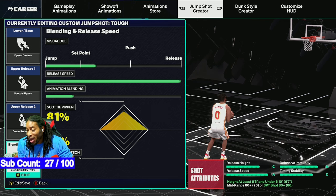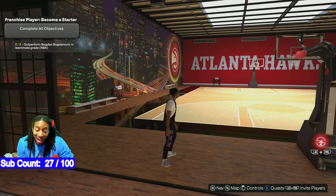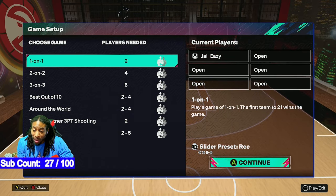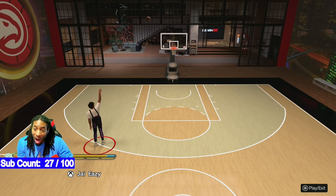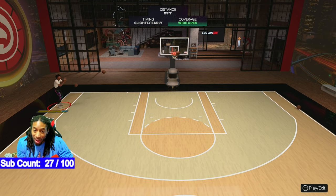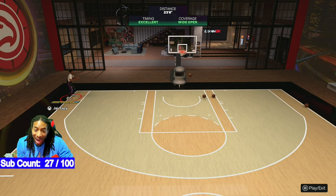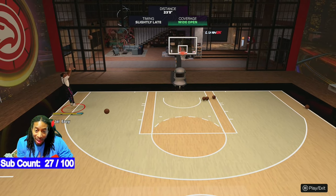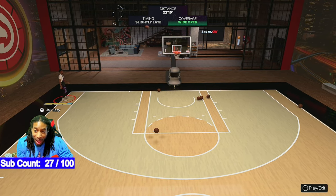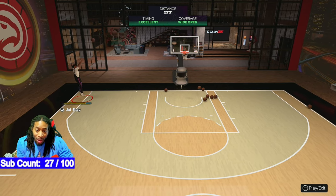I had it on speed 12 but had a couple lates, so let's put it on 10. When you change it, you get an A release, C release height, and defensive immunity is good — that's the best I could get for my guy at 80 overall. Make sure you get some Gatorade, because without it you'll still be getting late releases. What I'm trying to do is alleviate the slightly lates — I want to release it as soon as the ball touches the forehead, but if I react a little later, it'll still work. You can tune that jump shot exactly for what you want.